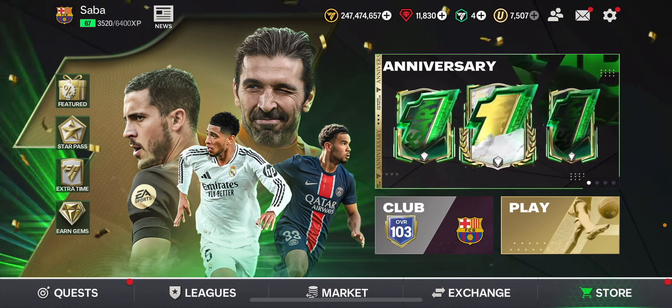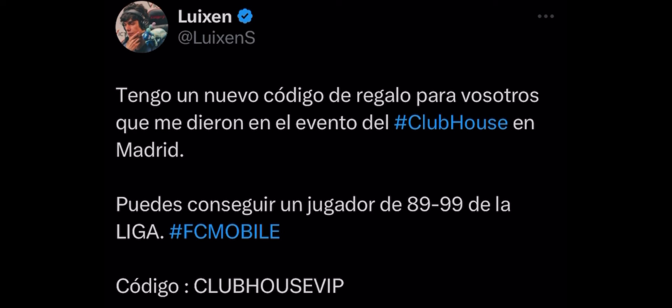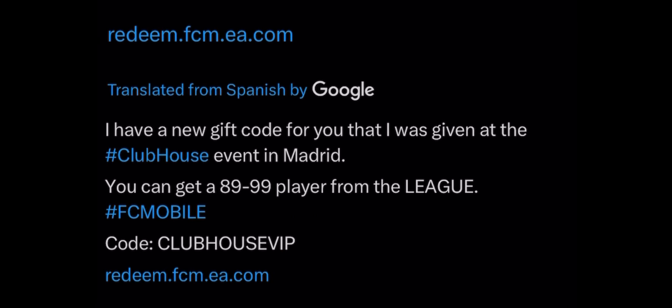We got the code information from Luixen - and even though it's in Spanish it translates to: 'I have a new gift code given at the clubhouse event in Madrid. You can get an 89 to 99 player from La Liga in FC Mobile with the code clubhouse vip.' So the code is clubhouse vip and the reward is a guaranteed La Liga player ranging from 89 to 99 overall - it won't go over 99. My luck was bad with an 89, but you could get a 98 or 99 overall card.